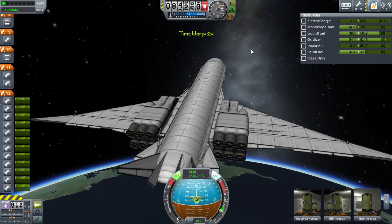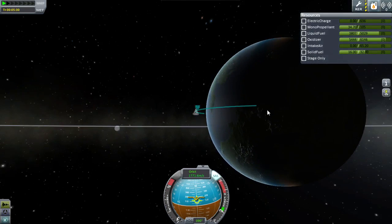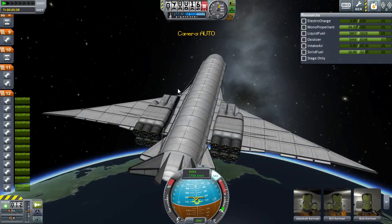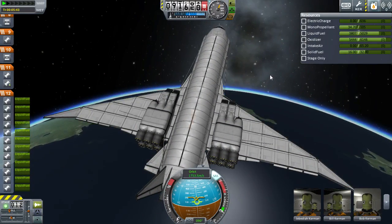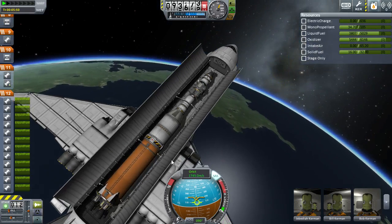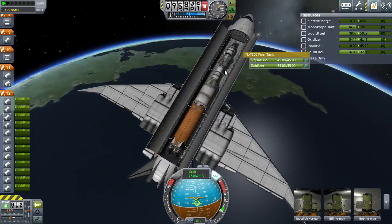I'm going to time warp for a brief moment to kind of lock us in position. Now we're going to do a re-entry test and subsequent landing test. We're going to end up possibly landing on the closer island. If we come down over land I'll attempt a landing, if not, I won't. But since we're in space, I might as well show you that the Saturn V rocket does indeed fit inside the cargo bay - here it is. We took it almost into orbit and it is fully fueled, so there's a lot of dead weight we're carrying around.